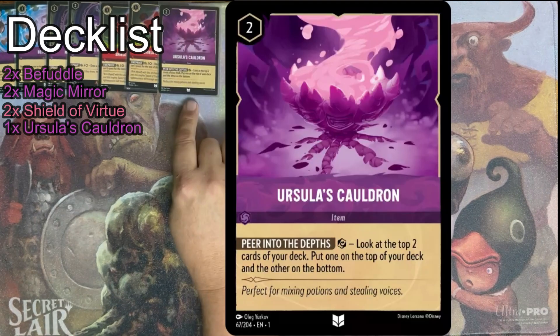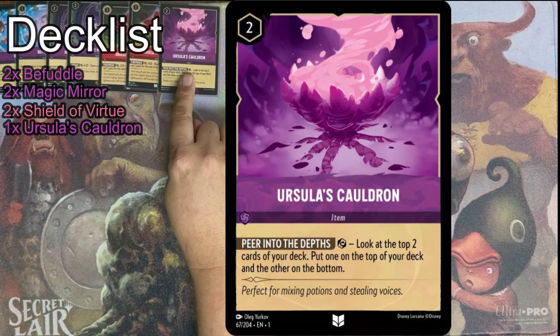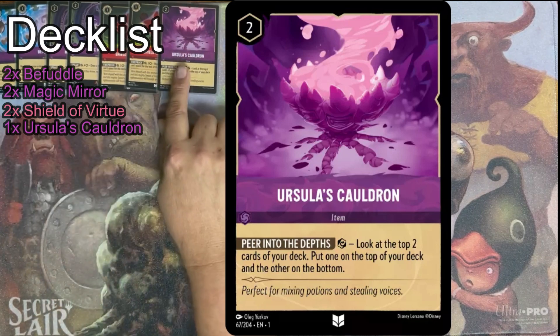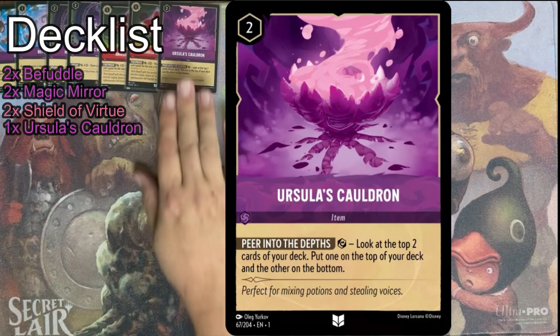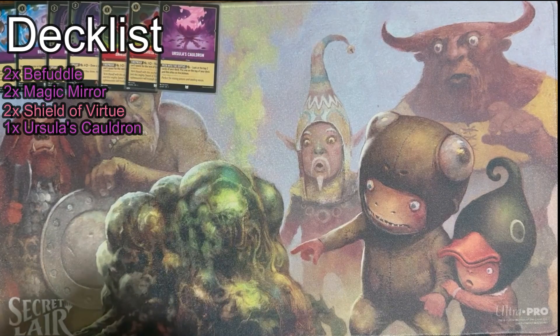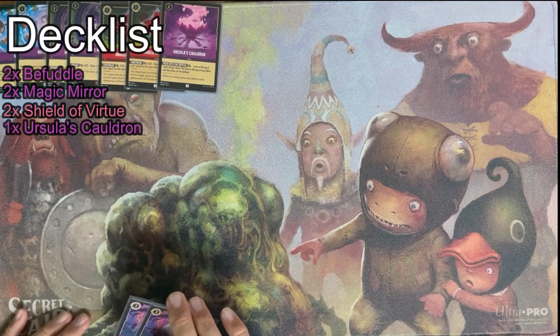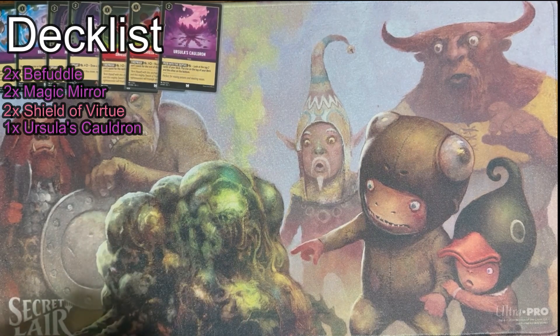One Ursula's Cauldron — I am adding more of these, so the Befuddles would go away. The Cauldron, I know it's not inkable, but at least one or two of these. And these are still fine even in multiples — you're fine with multiple Cauldrons. They help you get out of ink or get ink and just filter. They're really, really good cards.